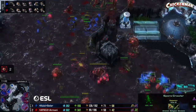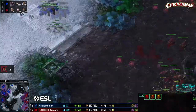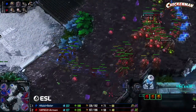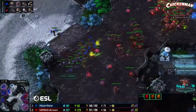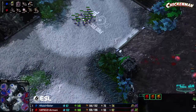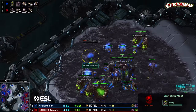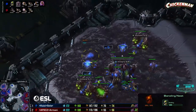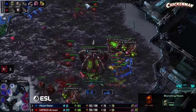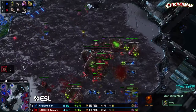With the queens on the ground the mutas are going to get pushed away — down to 12 but still making more and sending them over. Corruptor count has dropped to two. Solar might have enough to just break through. The roach count on the ground has dwindled to eight. Only 21 lings, so neither ground army is huge. Armani is way down on supply — fourth base for Solar, 71 workers, keeping on the pressure with six more mutas on the way.